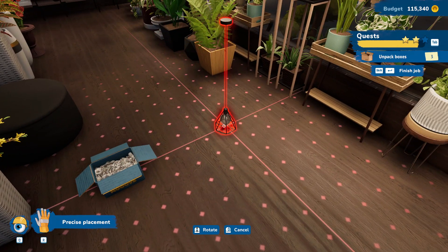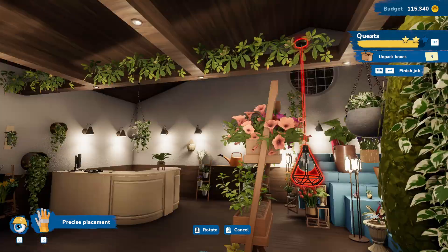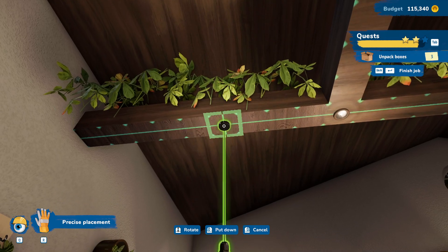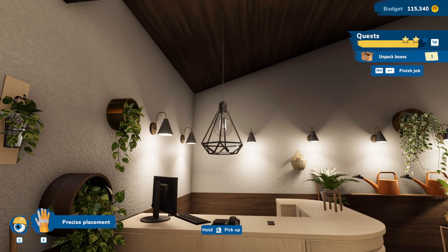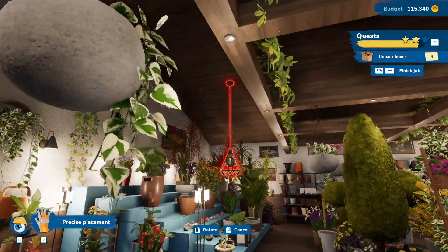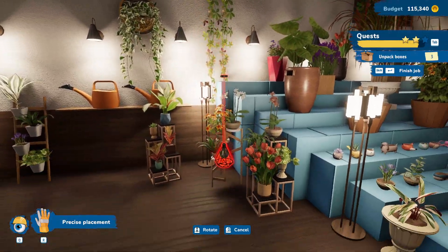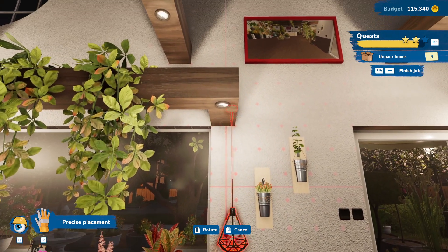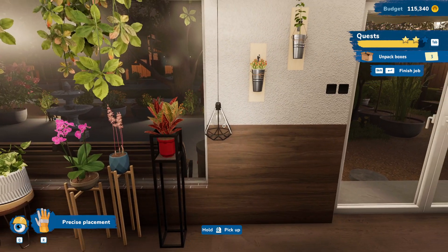Let's see — what is this? A dangling light. Oh boy. Do we not have enough lights in here? Okay, that doesn't really work there. I guess we can put it right there. That feels okay.